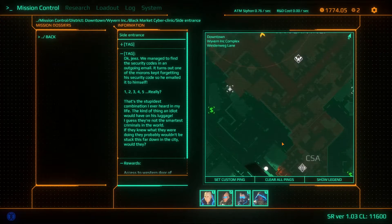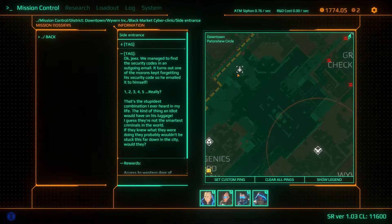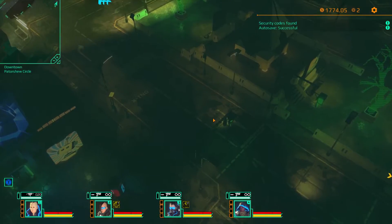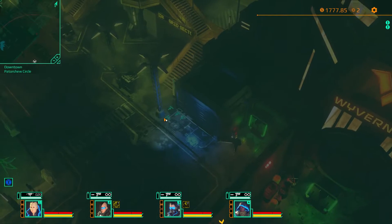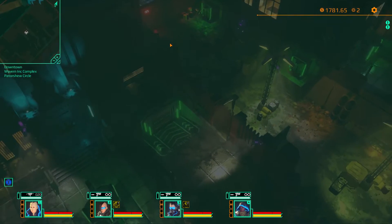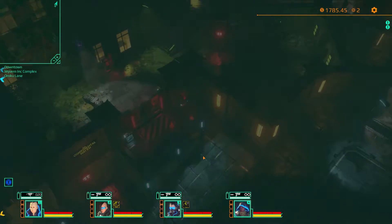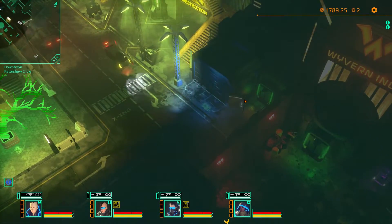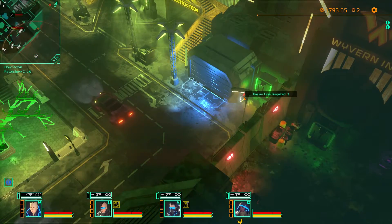Let's take a look at the map. I think that's the closest one — travel everyone to that point and we can cross the street and we'll be right there. Wyvern Inc. Yeah, that's hacker level three — we're not gonna do that. So this seems to be the security area.